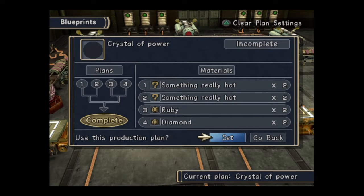Now something really hot is a hellpot flame — two of those. A flame god stone is the other two hot items, so that's what I'm supposed to use. So I've got two alchemy and two stones.